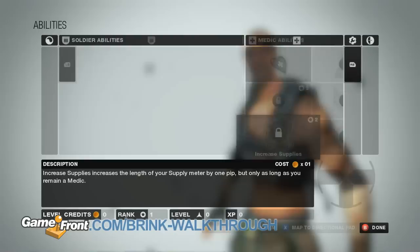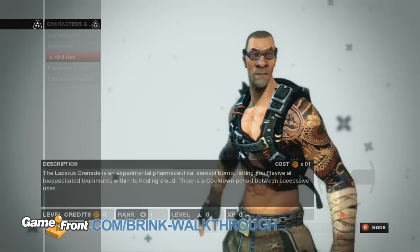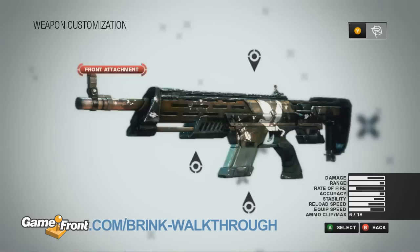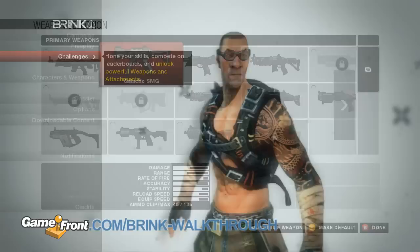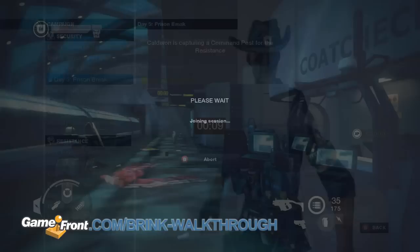If the opposing team plants a bomb, you're going to need an engineer to disarm it. As you progress, you'll be able to unlock more abilities for each class, including the ability to lay down turrets as an engineer, use flashbangs as a soldier, play sticky bombs as an operative, or resupply allies as a medic. You can also unlock attachments for your guns by playing through the game's challenge levels. Each level has three difficulties indicated by their star level, with each star level having its own rewards to offer by completing it.